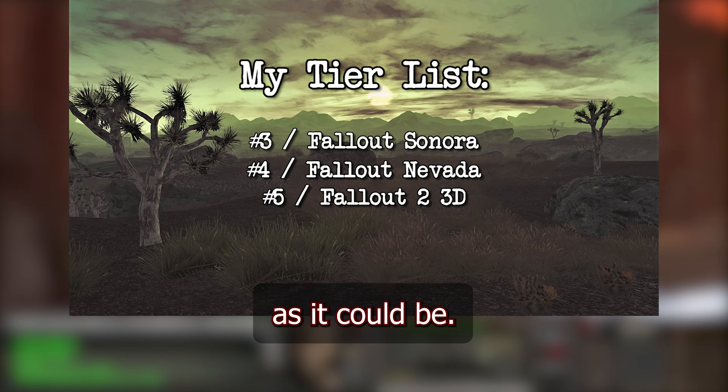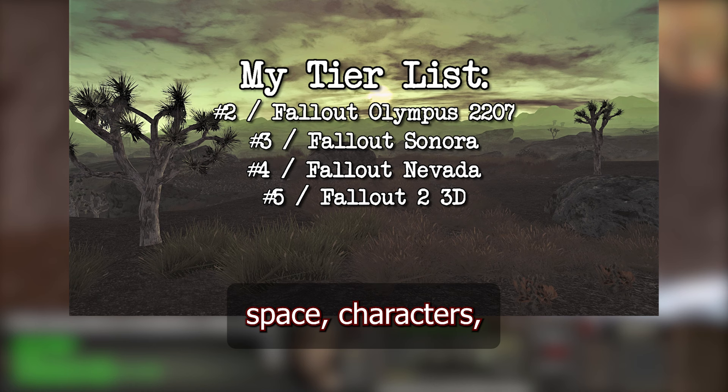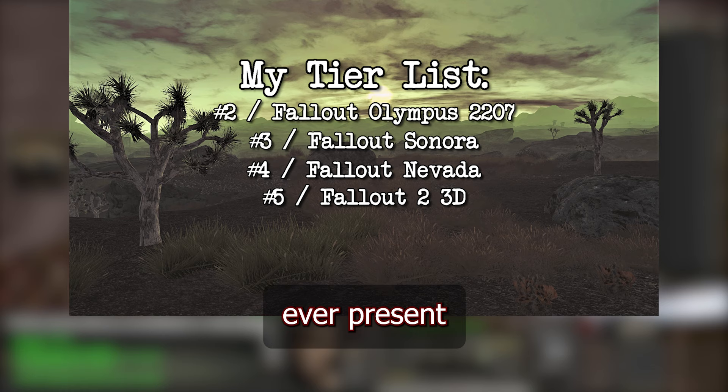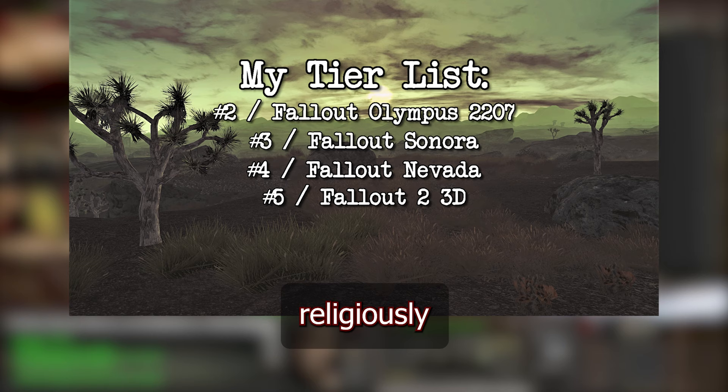Standing at number 2, I have Fallout Olympus 2207. I am a big fan of the occult as well as the study of religion in general, and the world space, characters, and factions of this game really carry it for me. Olympus stands like an ominous shadow ever present in your journey, and I really like how each group reacts to its presence differently. While some people view it simply as a resource or location for safe harbor, others religiously seek it out like an entrance to the heavens. I can't recommend this mod to you all enough.